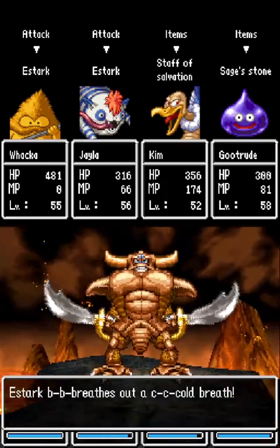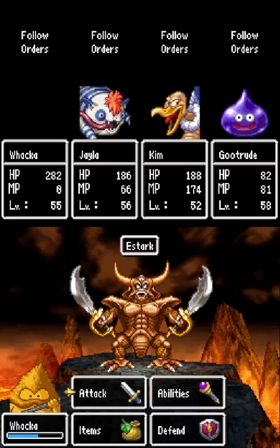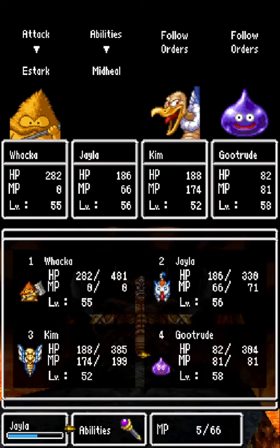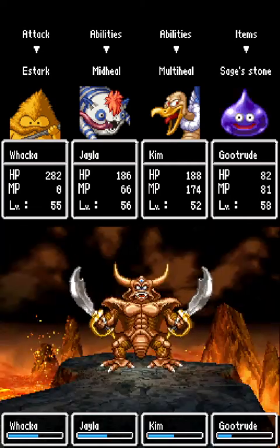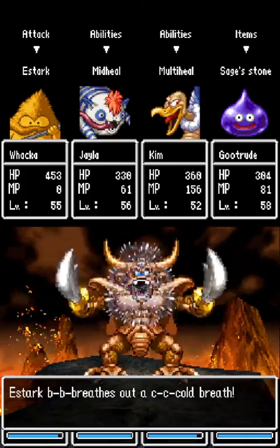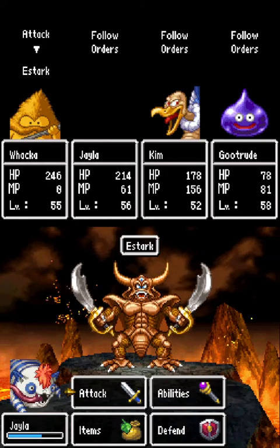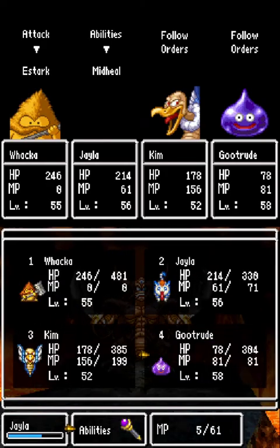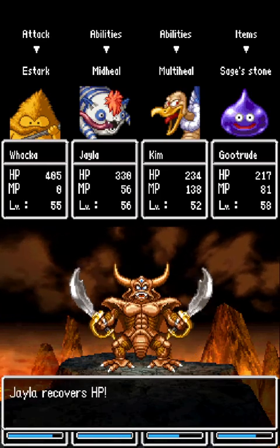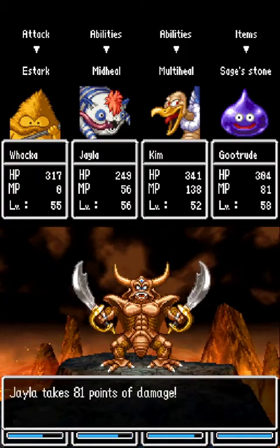We actually want him to use Disruptive Wave because it wastes his turns and means less times he's attacking us. Spell damage doesn't hurt too much either — it's the breath that's going to kill us because we don't have Insulate. Sage stone only does around 50 to 70 HP; multi-heal does around 100. That mid-heal is absolutely needed. If Gutrude is below 100, mid-heal. Jayla may run out of MP herself, but if it happens it happens.